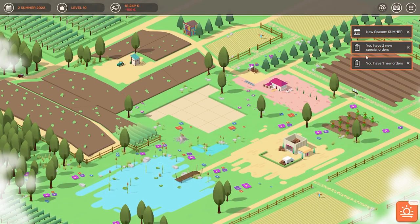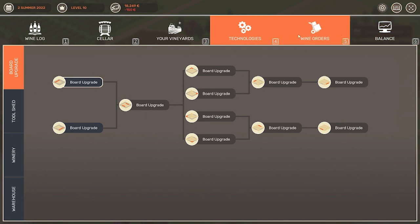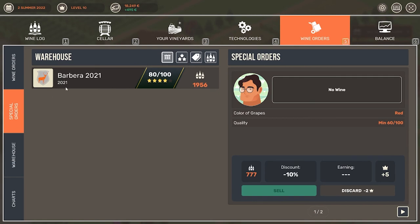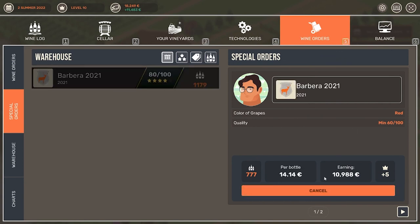You can see in the top right we have a few things that popped up — we have some special orders and a new order. If you go into the wine orders you can see this person here would like to have 45 bottles but also wants quite a bit of a discount. As of right now I am just trying to sell whatever I can. In the special orders, this person would like a red wine and our wine is a red wine — quality at least 60 out of 100, and we have 80, so this wine actually works for us. They want a 10% discount, but I am going to sell that. As you can see it gives me almost $11,000, which is going to give us some good cash flow.